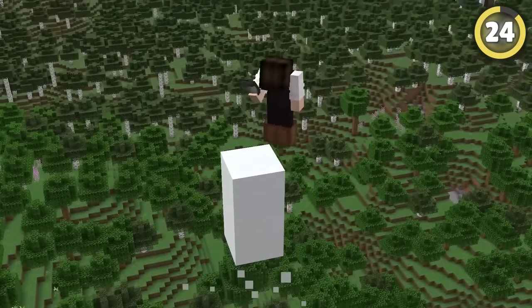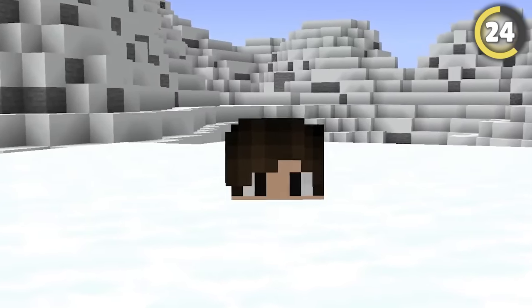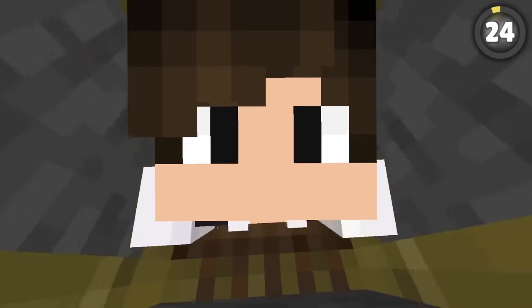Sky bases can sometimes be a little annoying to reach, so for a super accessible and equally hidden base, head to any snowy biome and stick some scaffolding underneath a random block. Put the snow back and you've made a completely undetectable underground base, and one that looks really funny to enter.